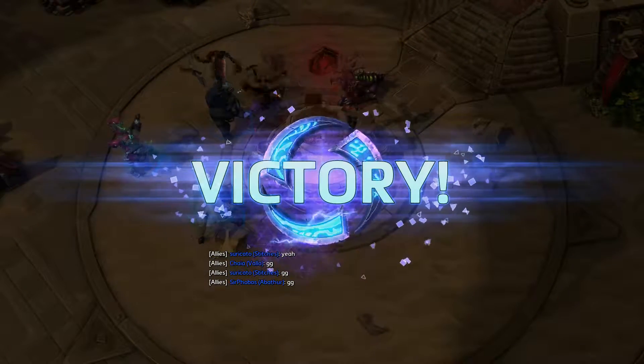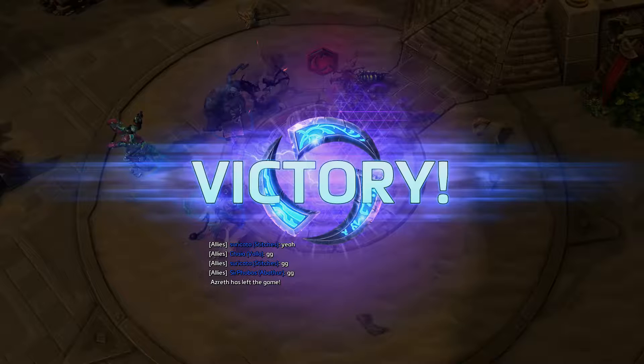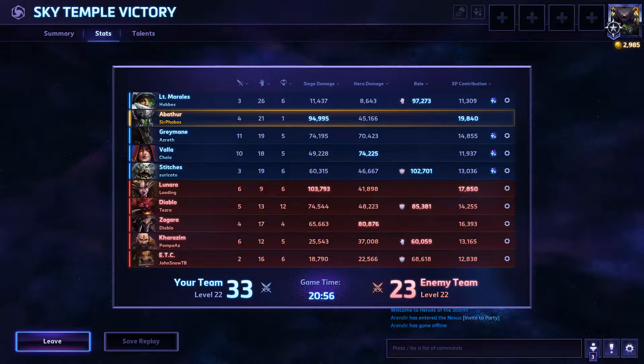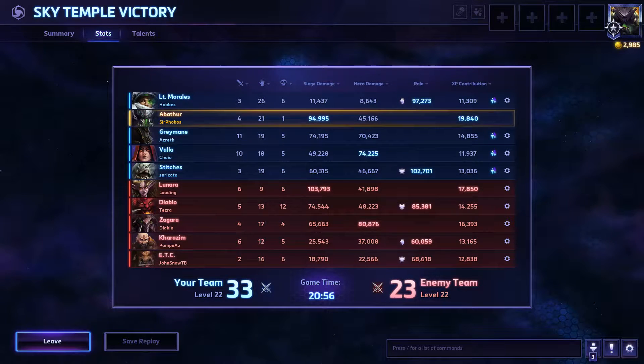So, that was real close. Matchmaking has been rough. This wasn't a terrible setup — the teams were pretty decent. Greymane kind of fits in there weird. Because we didn't have a whole lot of strong front-line DPS. You know, it's not unreasonable to do really high damage when you have heavy melee assassin teams, like Illidan and Butcher. But we still did really good siege damage and had strong XP contribution.